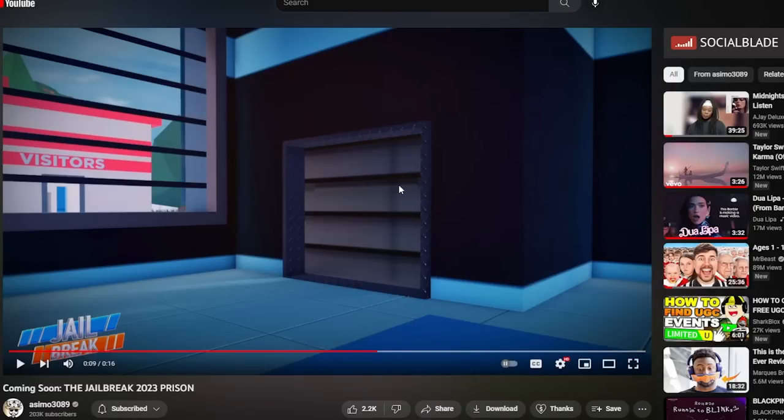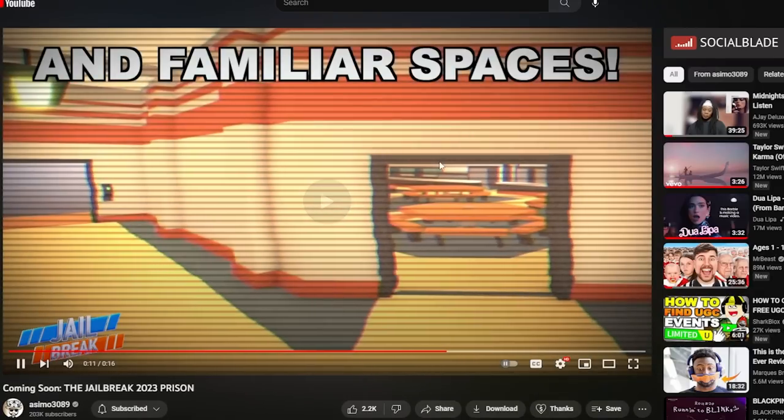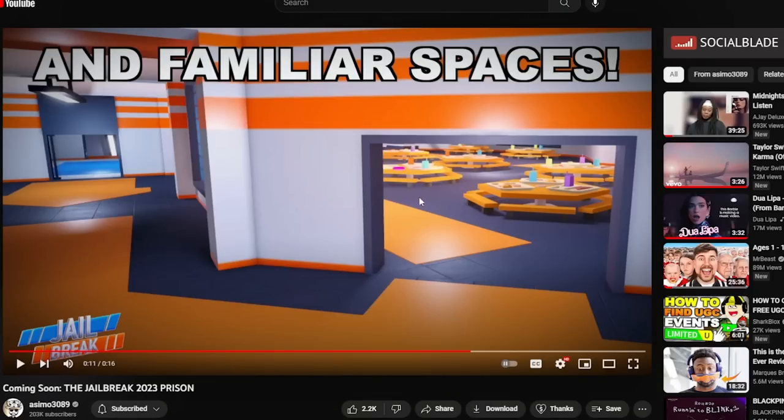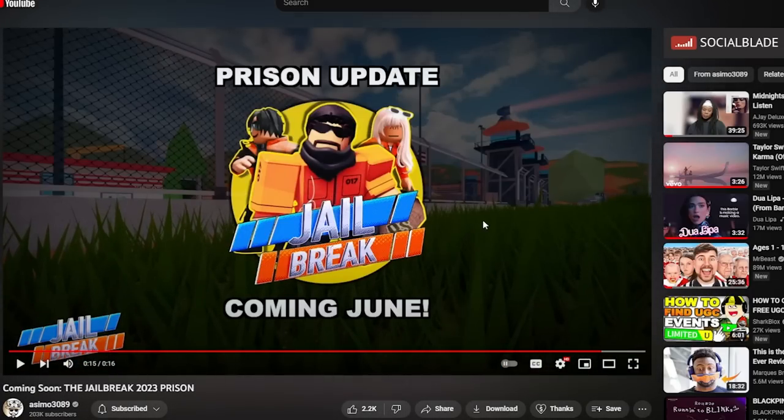There's also an air shaft escape. And it looks like punching the electric box is still here. Then here's the familiar spaces section — this is actually the old prison layout from around 2017, and here is the new one. It's a bit familiar — I like that Asimo is putting back the OG stuff. And then here's a telephone room, which I guess is back as well. Prison update coming in June.